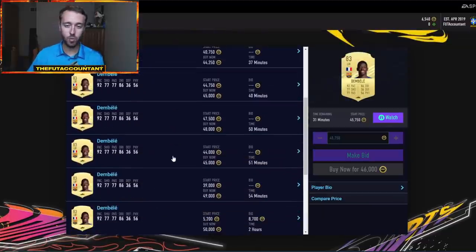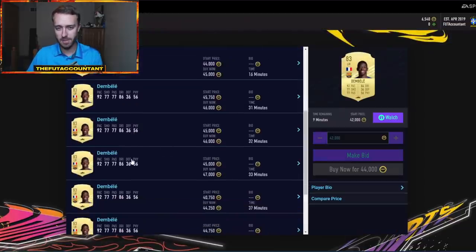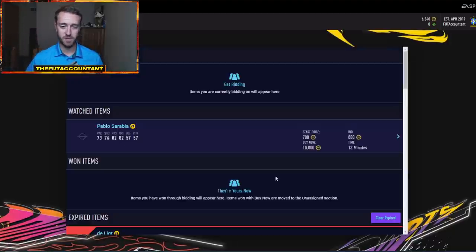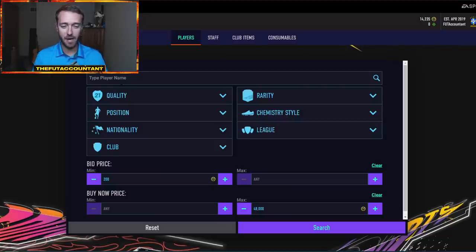Cards like Richarlison are starting to rise up. Ousmane Dembele was 25,000 coins earlier today and he's now 45K. A lot of these cards are just going to keep going because people are investing in them as they're getting their coins and starting to build teams. This stuff still has a long way to go because with EA Play, everybody is going to be getting coins and a lot of coins will be injected onto this market with the opening of packs with FIFA points. People have saved up money and will be transferring over FIFA points today and opening a lot of packs.